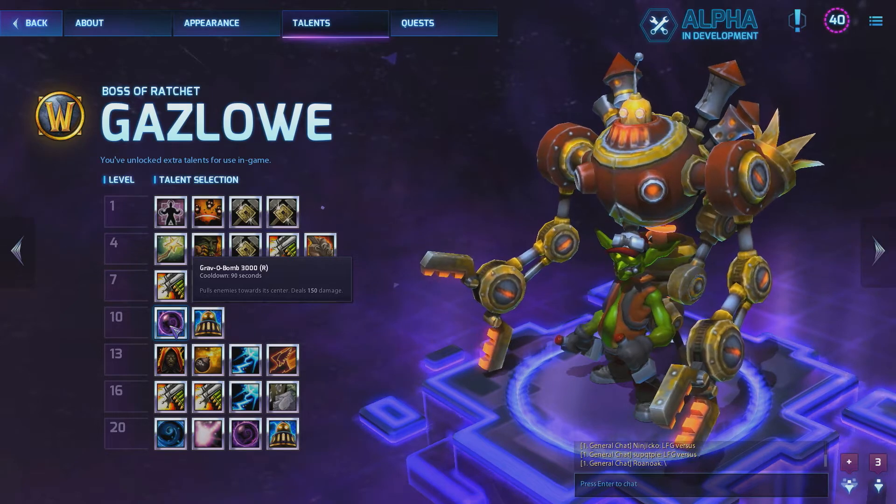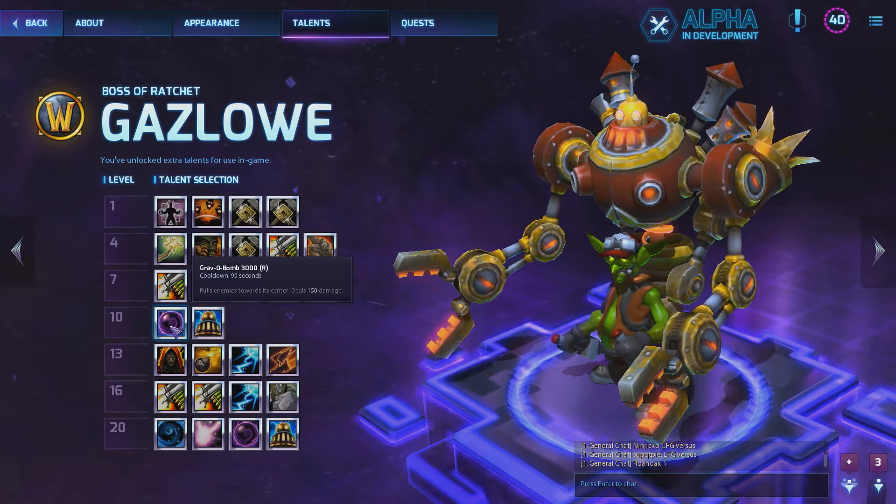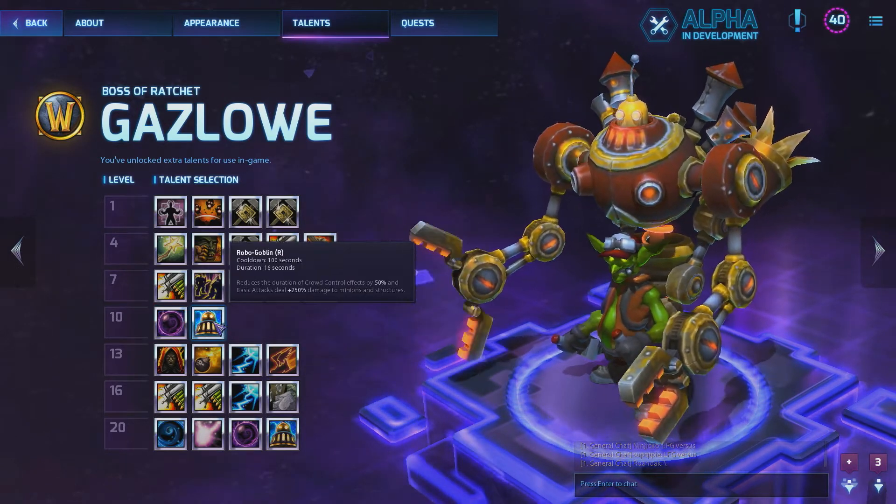At level 10, of course, the Graviton Bomb — this is what makes the hero. It's absolutely massive, maybe the best teamfight setup. It's like an instantaneous black hole if you can get the setup off right. His other ultimate, Robo Goblin, is kind of cool — it makes you look like a Robotnik and you do quite a bit of damage, and it's nifty for split pushing, but you end up having zero presence in teamfights, and you can't really get away with that in Heroes.